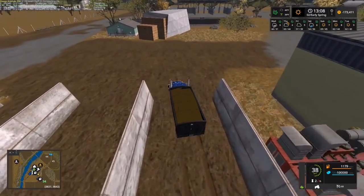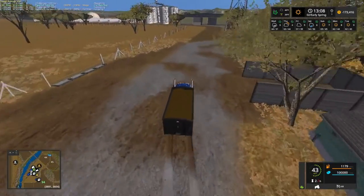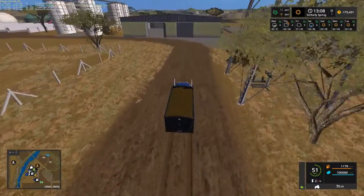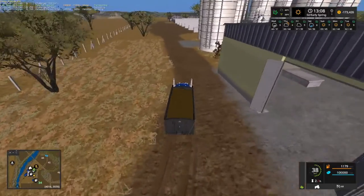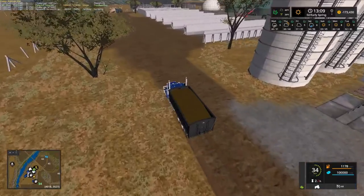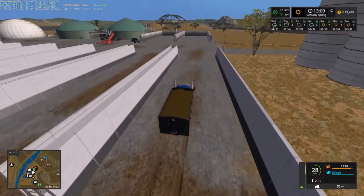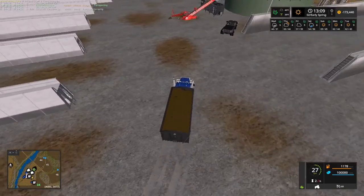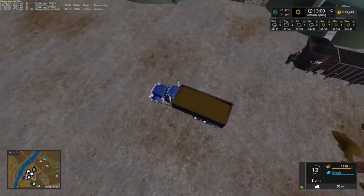Now I do have this on Pleasant Valley. The guy that made Pleasant Valley made a thing where you can put your map in the folder and put other mods in there, and the other maps won't recognize this map — it'll just recognize whatever's in that one folder. That's supposed to make it play better, but for some reason Corn Belt is getting laggy. So I've got to fix that real quick.